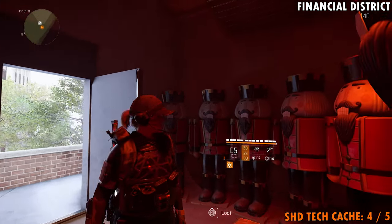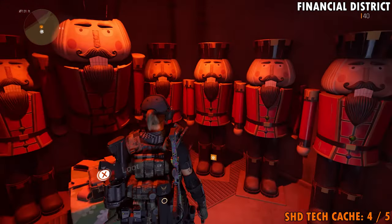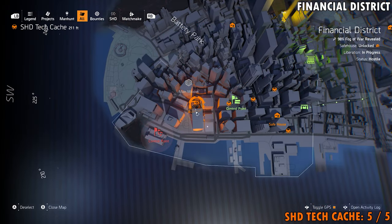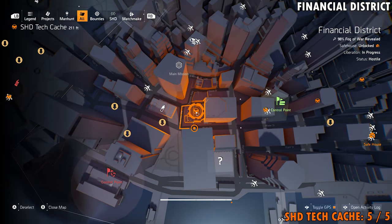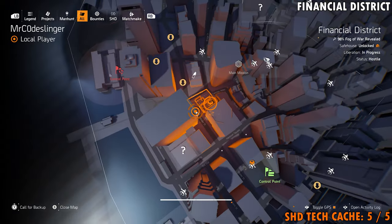And if you shoot these guys in the correct order, something will happen... well, probably not — you could try it though. Our fifth and final Shade Tech cache for the Financial District is going to be located all the way to the west of the Celebration Hotel control point. You want to come to where you see us on the map right now, so right here on Water Street.